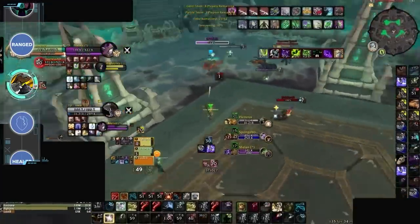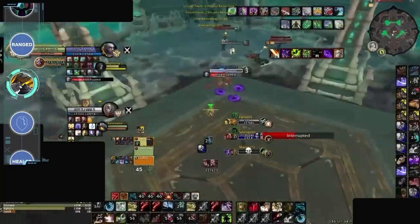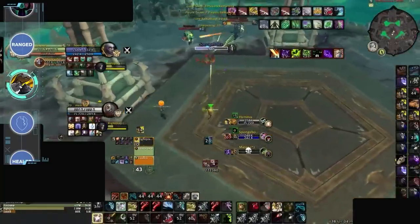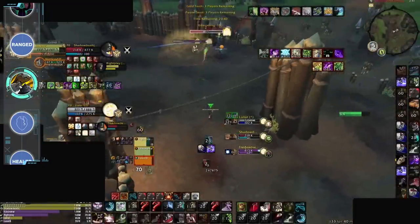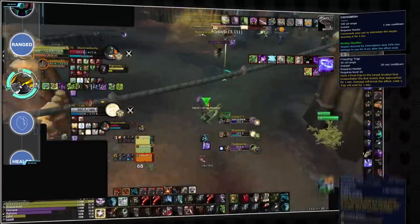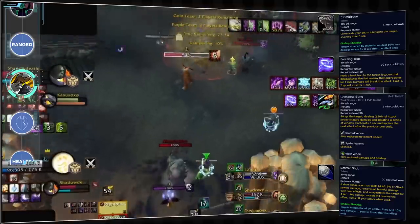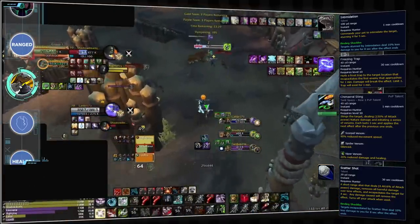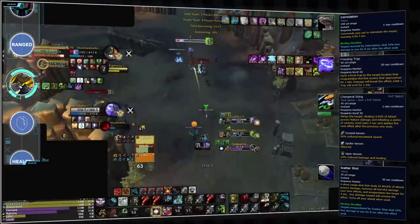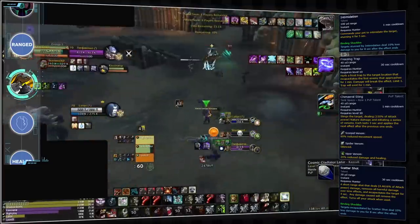BM Hunter damage is hard for enemies to avoid, especially since some of it comes from pets who also automatically apply a healing reduction debuff, multiplying pressure instantly. This pressure is multiplied by their iconic CC chains, weaving together stun, Freezing Trap, silence, and Scatter. Even though Freezing Trap is technically a skill shot, it isn't too difficult to master with practice. These CC combos are insanely powerful for team play, especially in Solo Shuffle, and are almost guaranteed to help contribute to kills without much effort since all of it is instant cast.